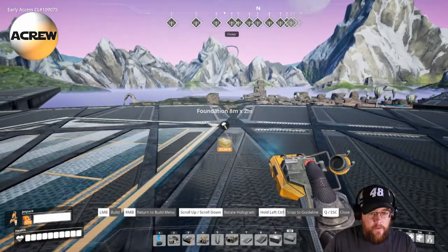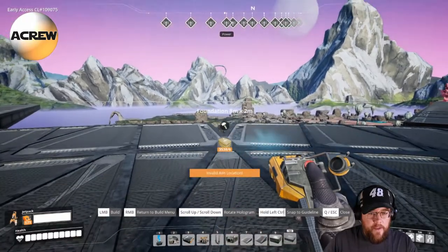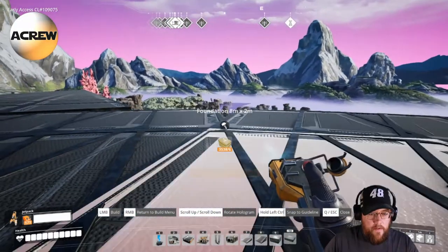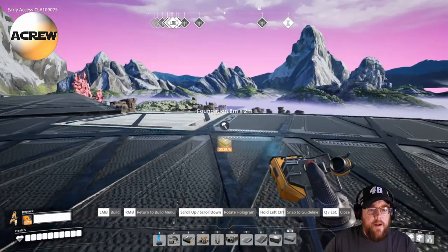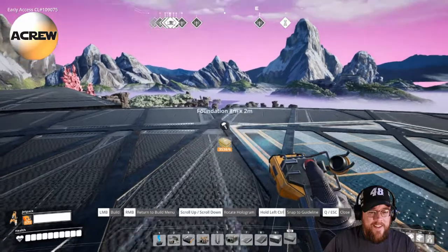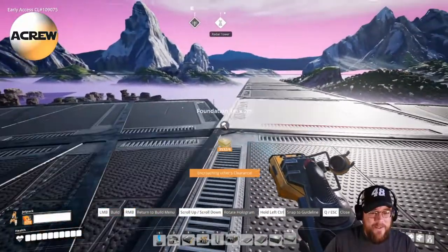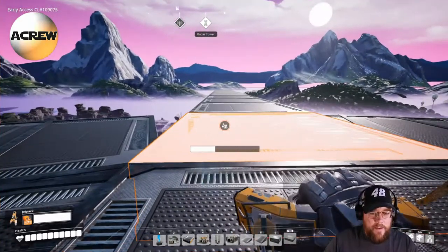If you know another trick for getting that last piece in, throw a comment in the comment section below. I don't normally have this much trouble getting it connected. You typically aren't going to be able to get that last one from the center — you have to get it from the side. You could delete one but that puts you in the same spot. Be careful where you walk — you've got a hole there. That's why you make sure you have your jetpack with you.